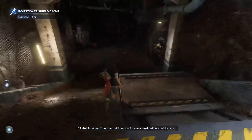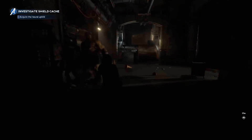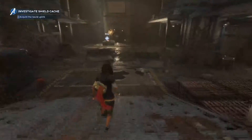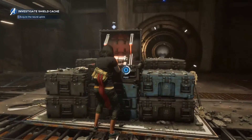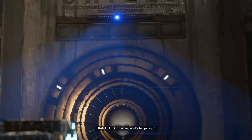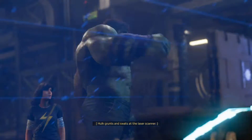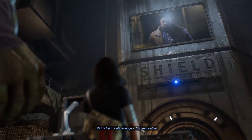Wow, check out all this stuff. Guess we better start looking. There is a chest with gear close by. Oh thank you, Jarvis. Better find it though. Let's see what we got going on over here. The neural uplink is nearby. Cool. What's happening? I believe we may have triggered a classified Shield security system. Avenger detected.